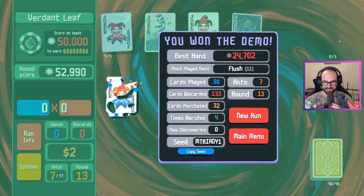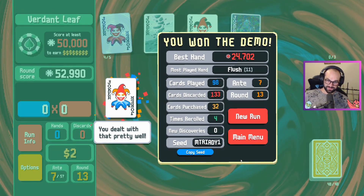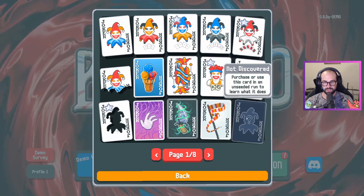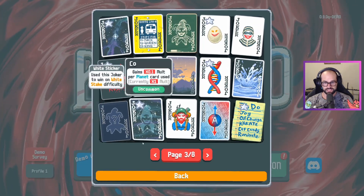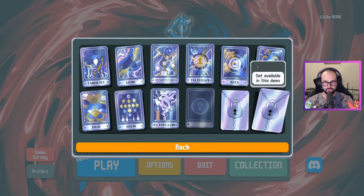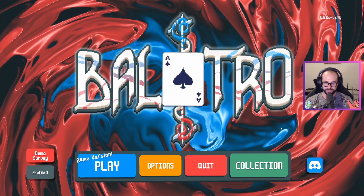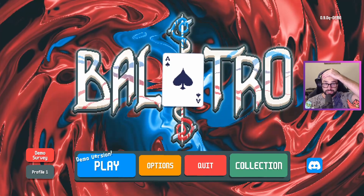I'm not washed! Oh man. Wow, that was a good one. Let's quickly check our collection log here and see what we're working with. Jokers: 43. We have one unseen — two unseen jokers so far. Everything else is locked behind the main game. Spectral cards — one unseen. Tags — three, four, five unseen. I think that's it. Okay, we're getting through the rest of the game. Thanks for watching. That was juicy — we did it!